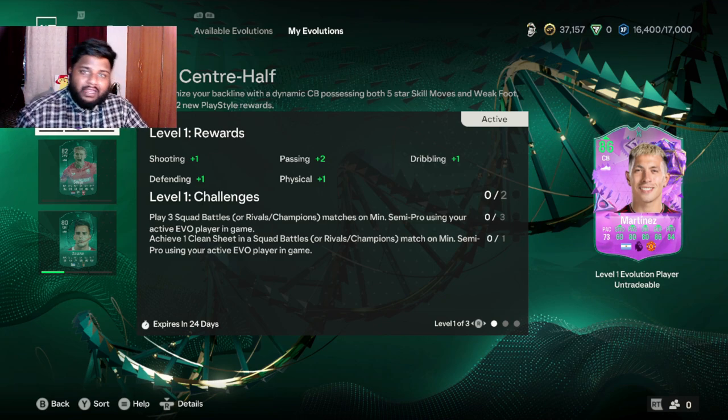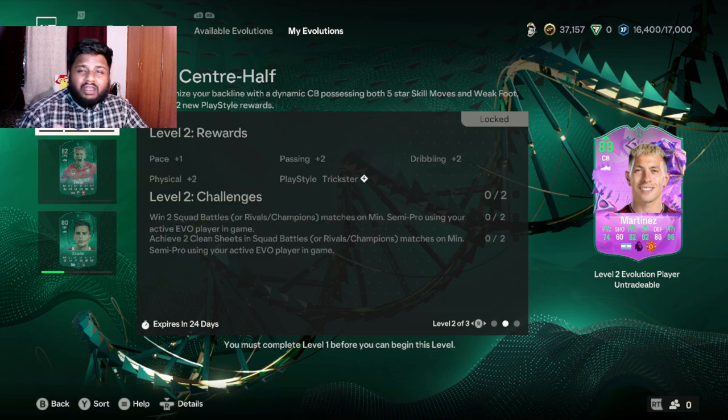For Level 2, you have to win two Squad Battles with the player in the squad and achieve two clean sheets. So basically: play two games, win two games, get two clean sheets — simple as that.